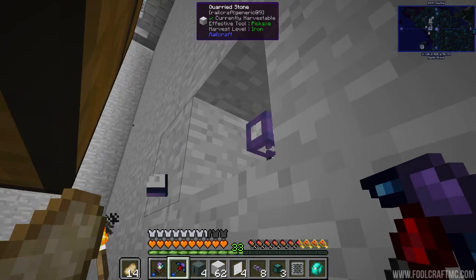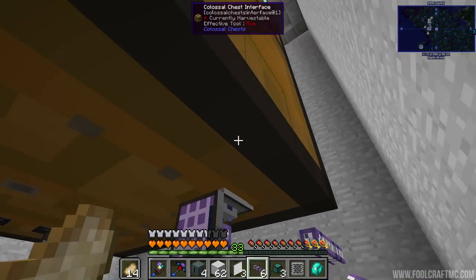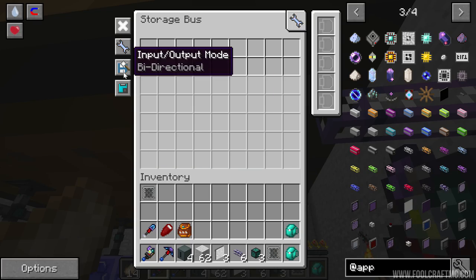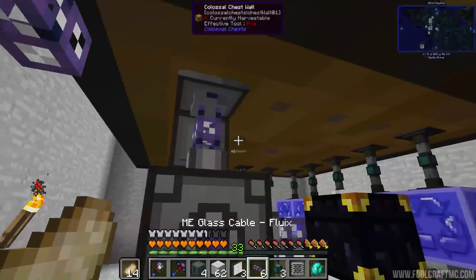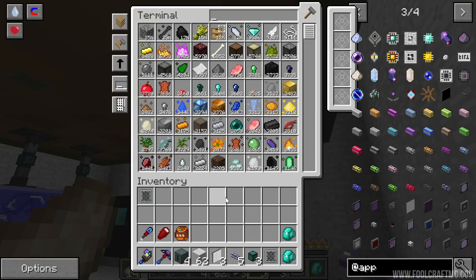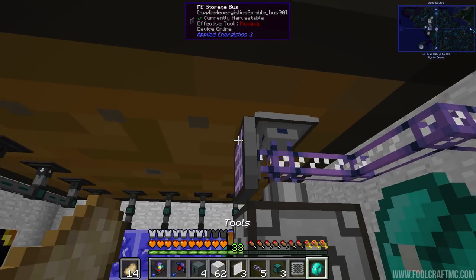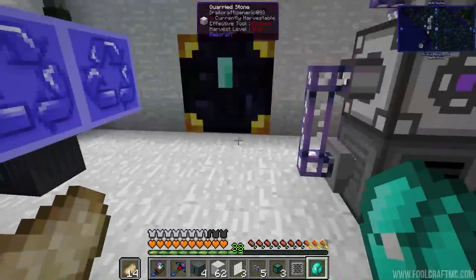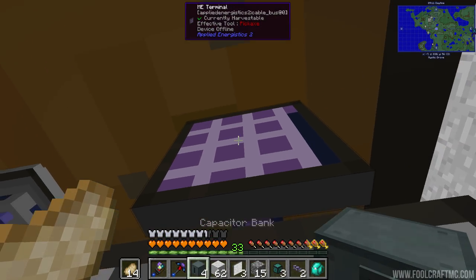Thanks to a suggestion on my live stream, we're going to hook this up using an ME cable to this section over here. I'll put a facade on there just so it's nice and clean. When we attach this, it becomes part of the network. There's something we want to avoid - items going into this large chest. So I open up the storage bus and it turns out you can put it into extract only. That means this thing will operate as normal, but we'll be able to see these items over in our other system. Now we can see all the items from the other storage over here as well.